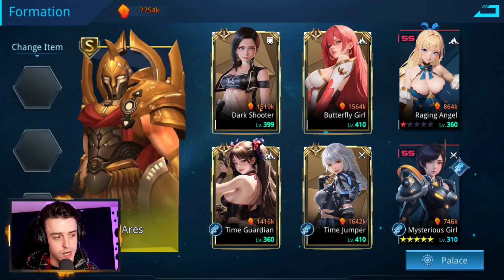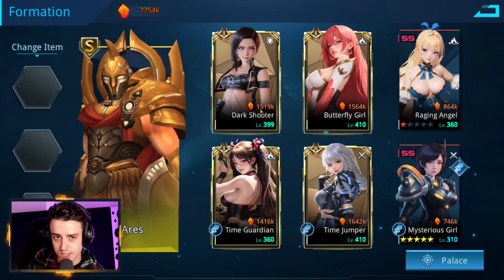Some good options for frontline crowd control are Time Guardian and Deadly Shadow. If you're running a rifle team, you could consider Dark Shooter or Butterfly Girl for her energy steal. You want someone in frontline slot one who is able to crowd control. The only time I would consider something different is if you are slower than your opponent and do not have priority, because then your crowd control hero in slot one would be completely useless — they'd just take that crowd control and do nothing. There are some ways to play around that.